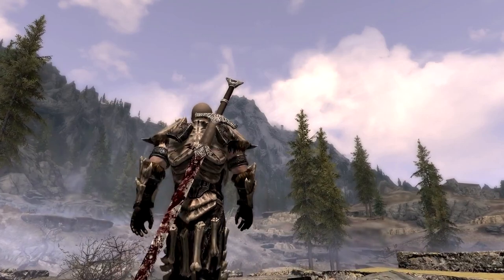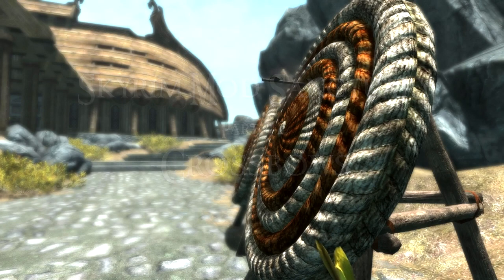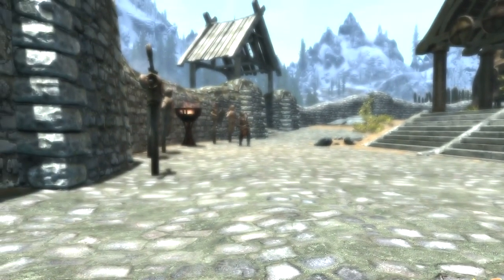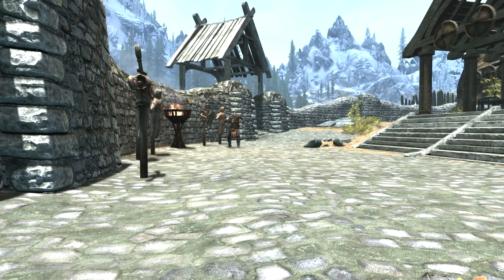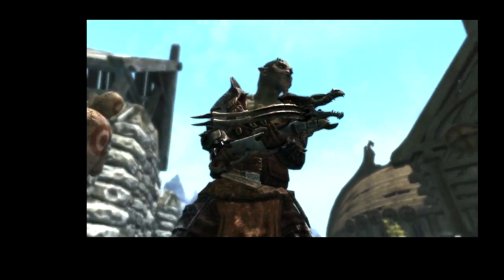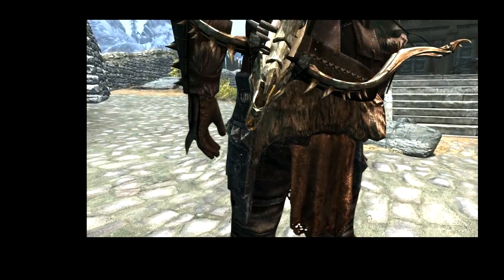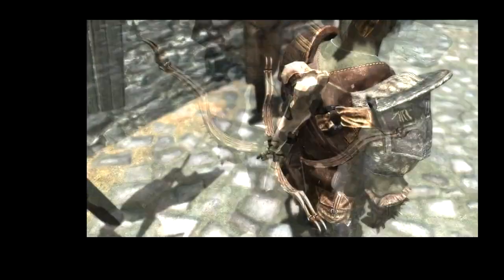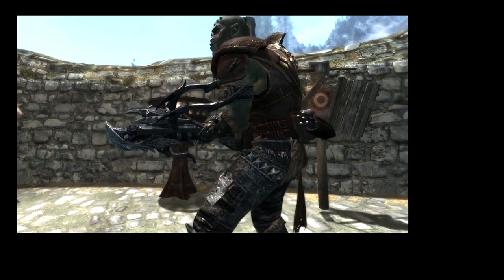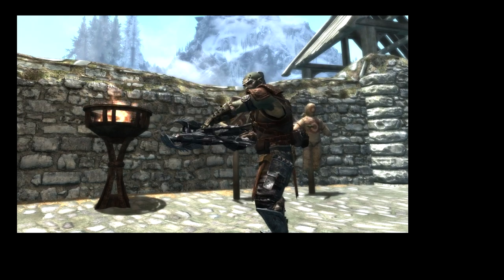A lot of people had been unhappy with me because Parts 40 and 41 had been vampires, vampires, and more vampires — people wanted to see something for the Dawnguard. So Part 42 was all about crossbows, and I covered four great mods. The first was the Dragonbone Crossbow — a crossbow made from dragon bones. Brilliant, really well done, nice looks. The second mod was the Daedric Crossbow, by the same author, equally superb — a lot larger and more intimidating, but still a great weapon.